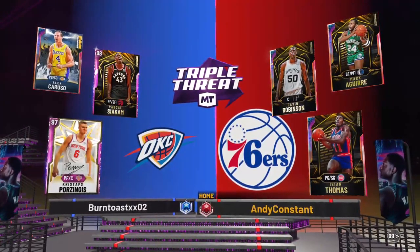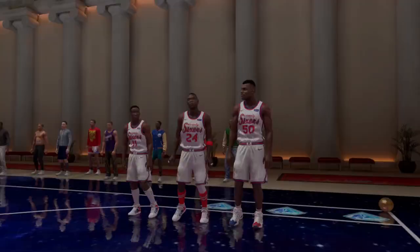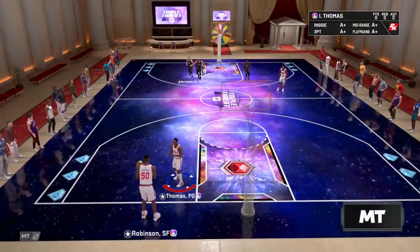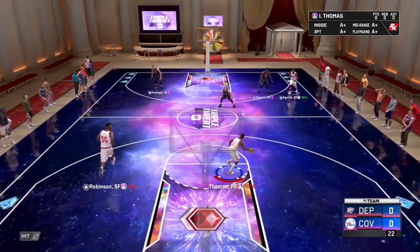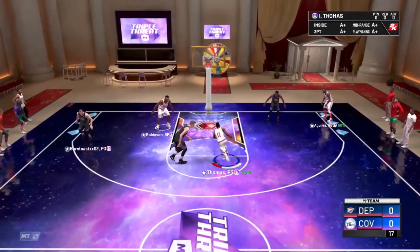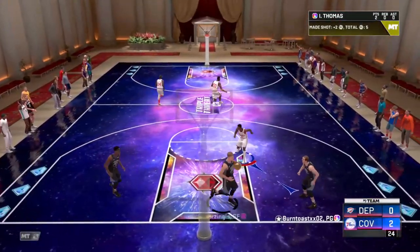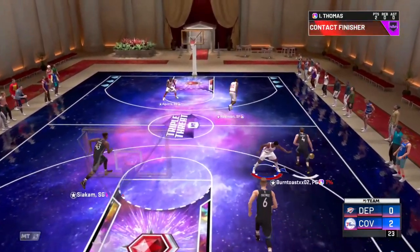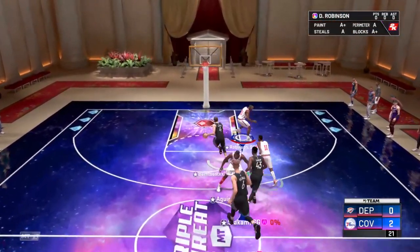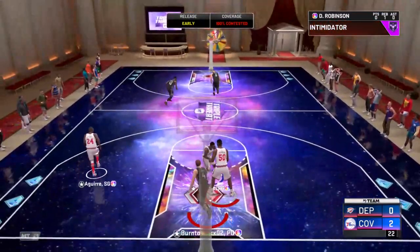We're matched up against Galaxy Opal Alex Caruso, and then he's got Pink Diamond Porzingis and Siakam. I think this is going to be a pretty easy game going up against Caruso. He is a good defensive guard, but Isaiah Thomas is just a whole other beast. Good dunk right there — I know he can't do that in real life, but it's nice to see him do it in 2K. They give Shaq a three-pointer and handles, so you can give Isaiah Thomas a driving dunk.